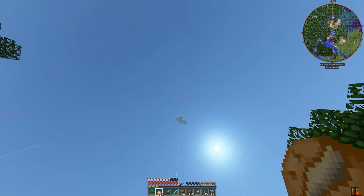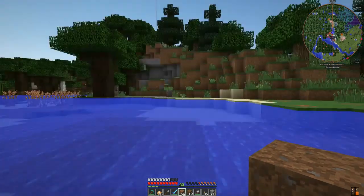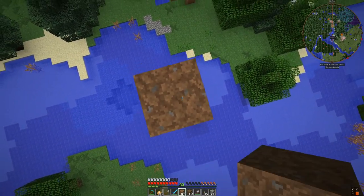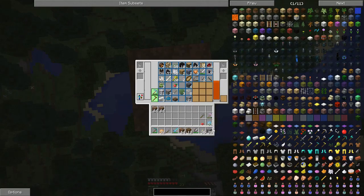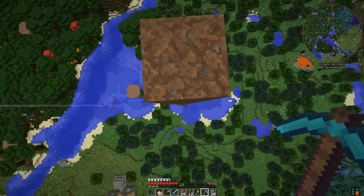We need to get underneath it. I would say around about here. Let's get right underneath it — it's a pretty safe area because there's water. This is going in the backpack. Oh, it's not going to fit. We need these. Cloud block. Cloud block.